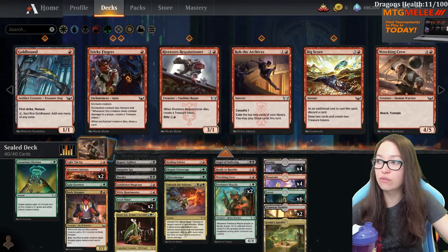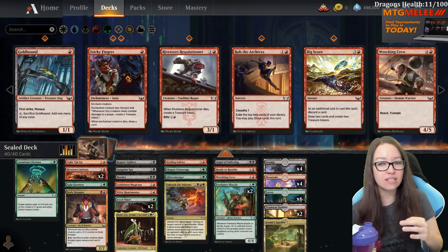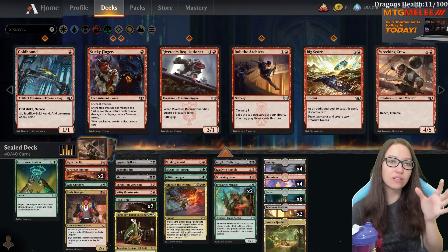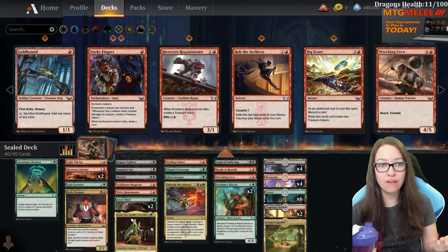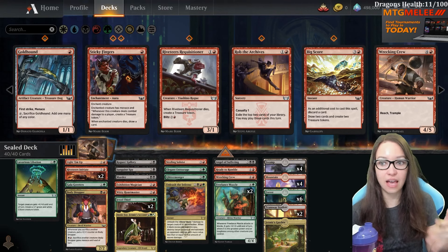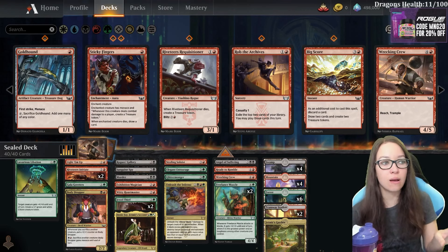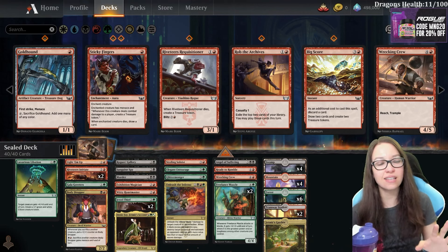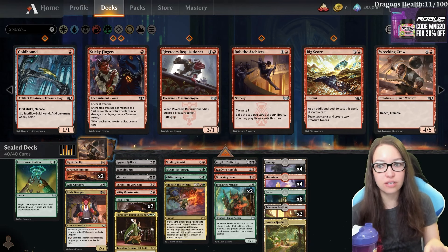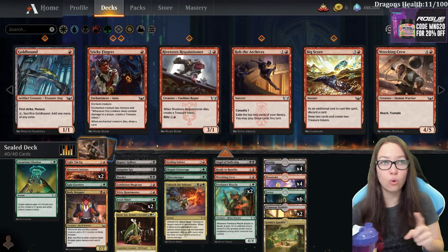They ended up getting like two chip damage in and then it just did nothing - they sacked it for pretty bad value later, just to cast something that wasn't very detrimental. I haven't been super impressed with Gold Hound. I think if I leaned a lot more into red I would - if we had more of just a two color aggressive deck - but that's not the case here. We also don't have any synergies for the artifacts really. We don't have any of the payoffs for extra treasures, so I feel like the upside of Gold Hound is not quite there.